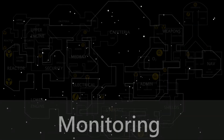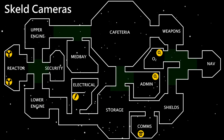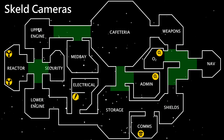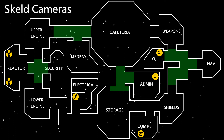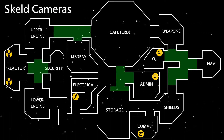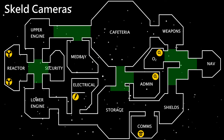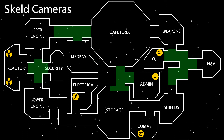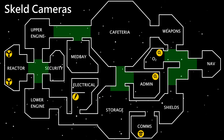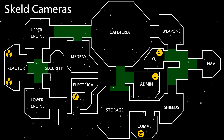There are a few interactables on each map that can be used to monitor certain aspects of the game. On The Skeld and Polus, there are security cameras that can monitor certain sections of the map. These aren't affected by the light sabotage, and while in use, the cameras have a red dot on them. On The Skeld, you see all four cameras at the same time. On Polus, you have to individually scroll between each camera, although they always display the in-use animation even if they're not specifically being viewed. On all three maps, there are admin maps that can be used to view how many people are in each room, but not who. It doesn't show people in hallways, and dead bodies count as a person for its display.